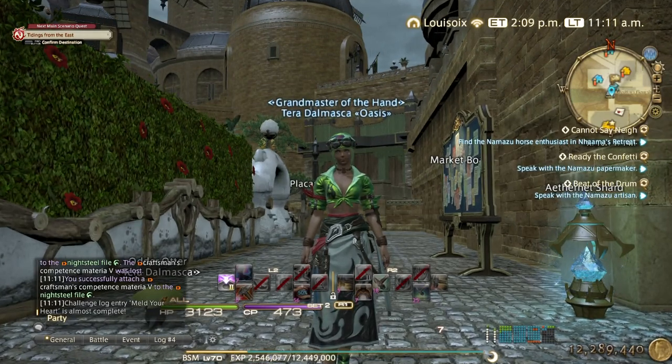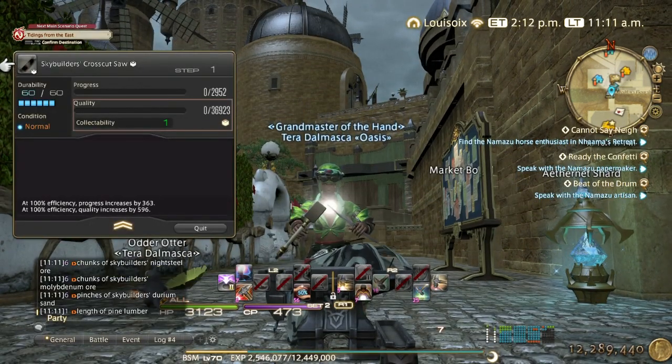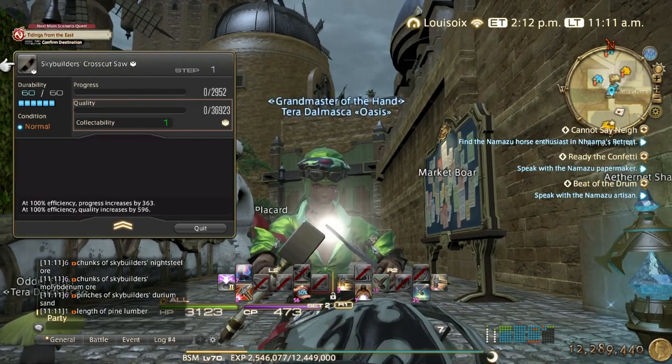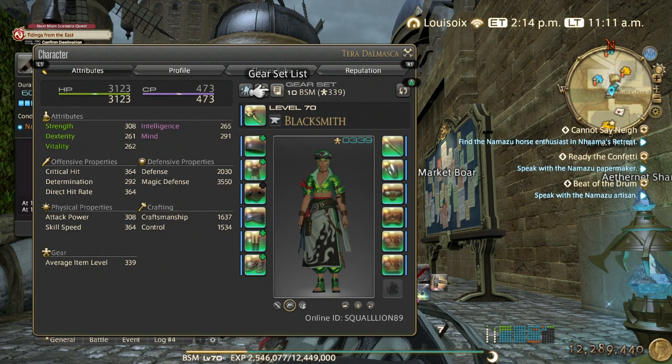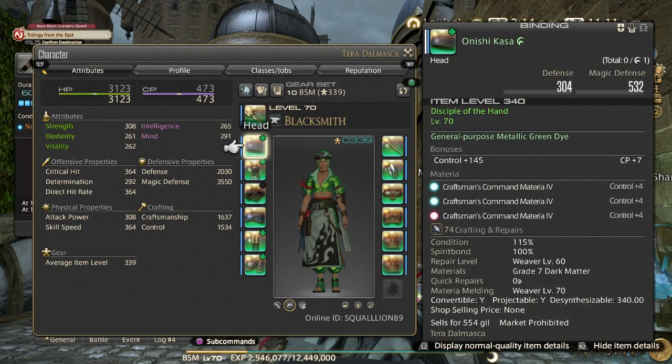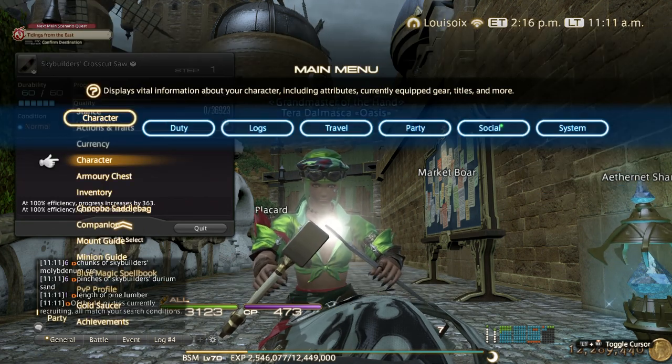Hello everyone. I just made a macro for level 70 Ishgard Hand In, Ishgard Deliveries. I tried to make this macro as accessible as possible because I don't have a fresh level 70 crafter yet. I have one with green gear, but I don't use food, so if you have lower gear you can try to use food to compensate.